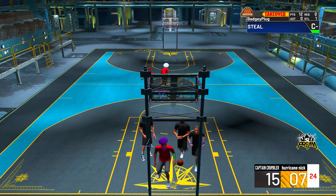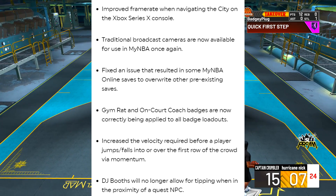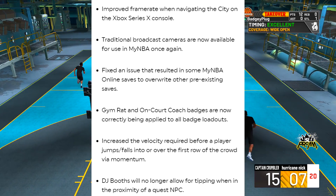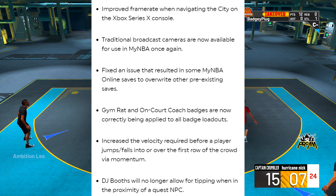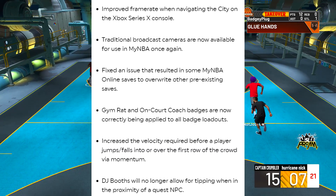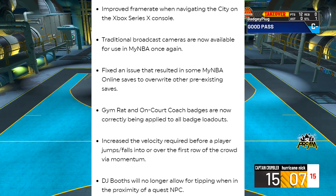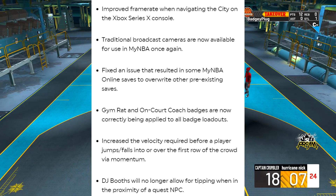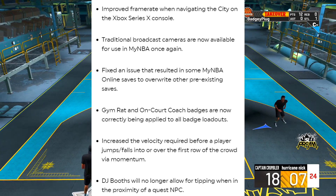Into the next section: improved frame rate when navigating the city on Xbox Series X. Traditional broadcast cameras are now available in MyNBA once again. Fixed an issue where some MyNBA online saves overwrote other pre-existing saves. Gemra and on-court coach badges are now correctly applied to all badge loadouts. Increased velocity required before a player jumps or falls into the first row of the crowd via momentum. DJ booths will no longer allow tipping when in proximity of a Quest NPC.